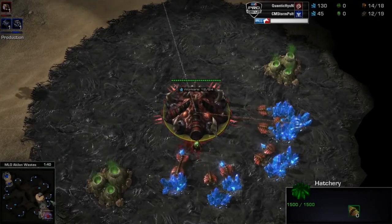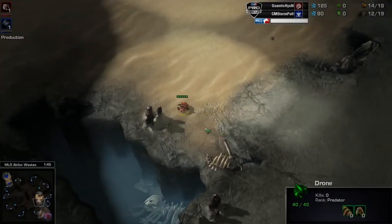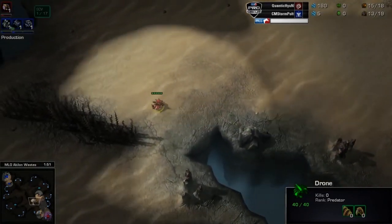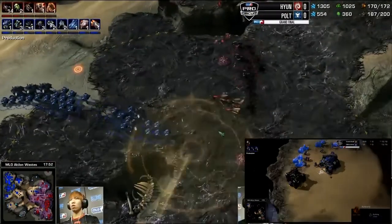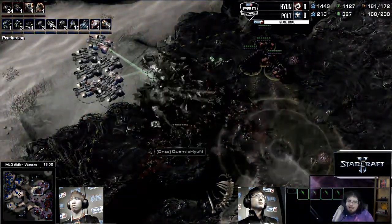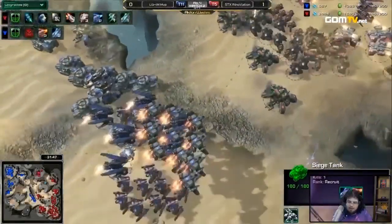There's no real good center position, and in some matchups that means engagements get delayed or come at awkward angles. Terran players are going to be seizing every opportunity to drop and squeeze around — if your forces are on one side, they'll move along to the other side of the center split. The crevice becomes the contested point on the map.